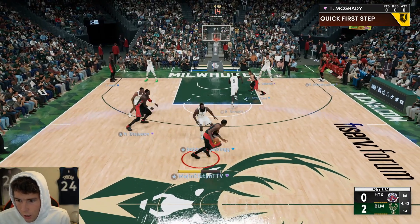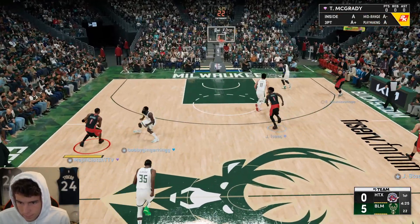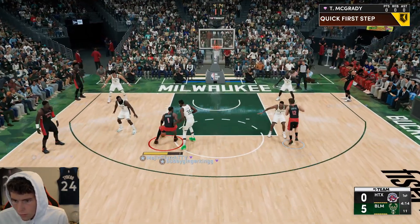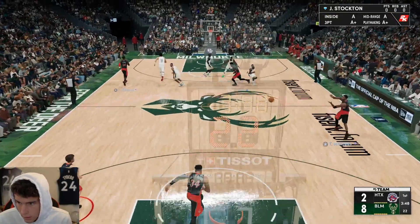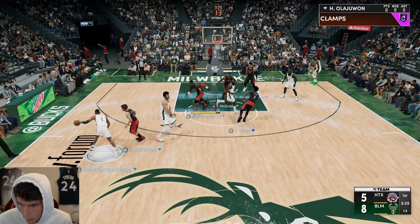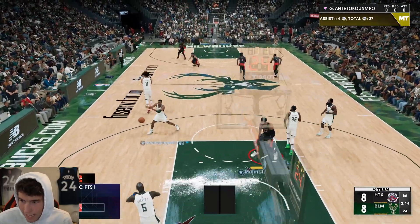Oh my gosh, T-Mac! I got to time it better. Handles for Days is a needed badge for the card. It doesn't have to look pretty — 6'8", let's make it happen, T-Mac. Now y'all are stunned that we slash with Slasher Dribble Style. T-Mac is an absolute bucket getter. Stop leaving T-Mac open — I don't know why you're leaving T-Mac, but stop it. It's not a good idea.